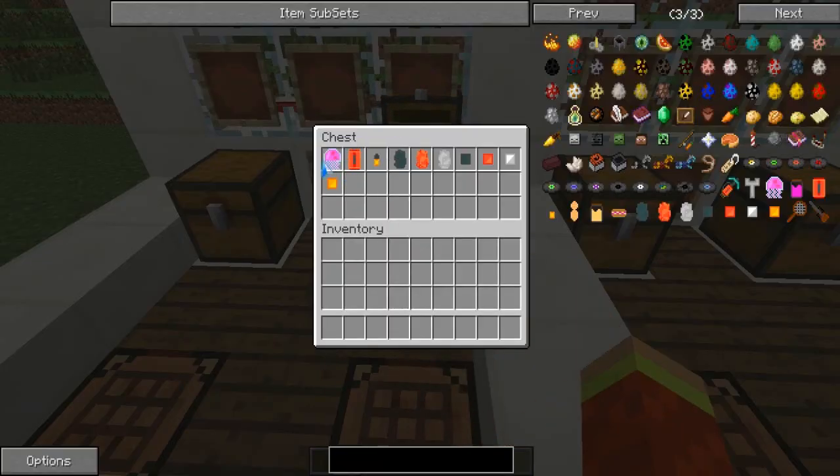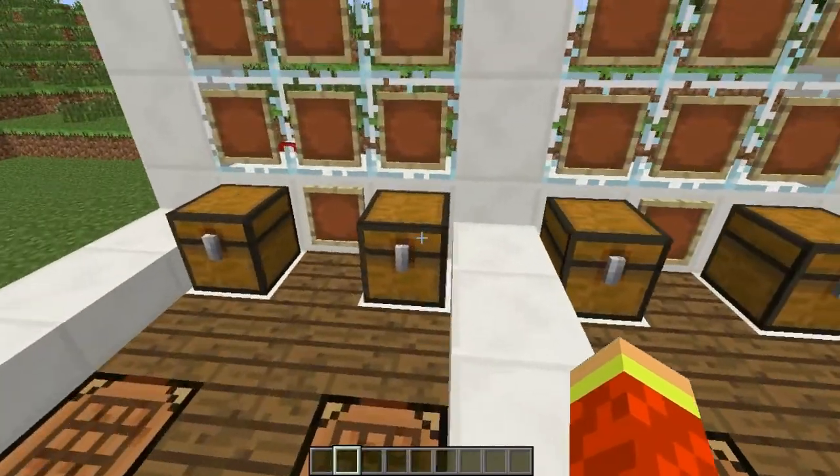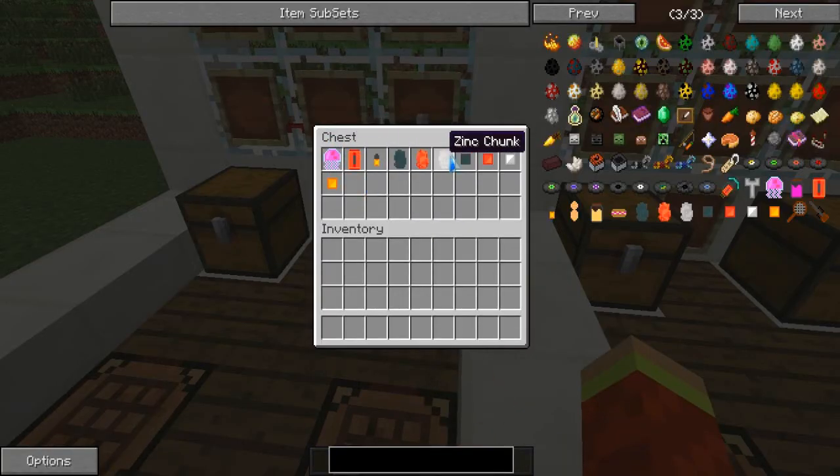Moving on. First of all, there are jellyfishers, guys. You will need one of SpongeBob's tools - the jellyfishing net. So let's quickly get done with the mining stuff and we'll go to the fun parts.